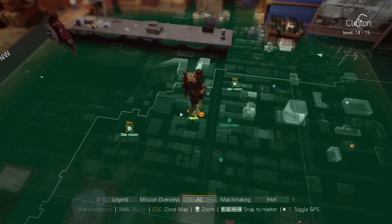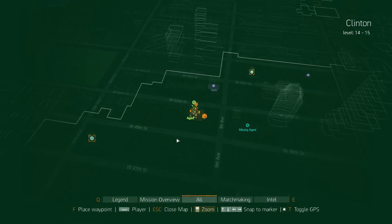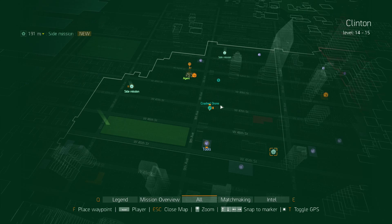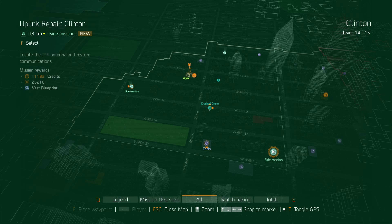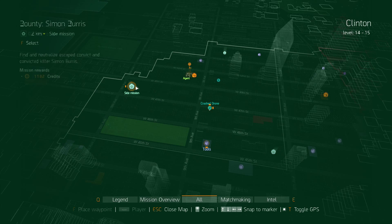Alright, let's see what we got here. We got three side missions in this district. One is here — bounty. Here's supply drop. Uplink over here. So we're gonna do a triangle sweep of this area.